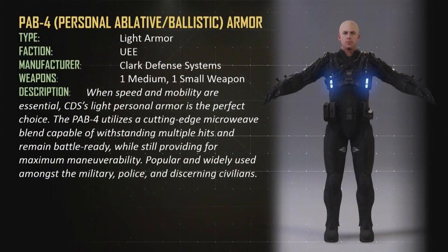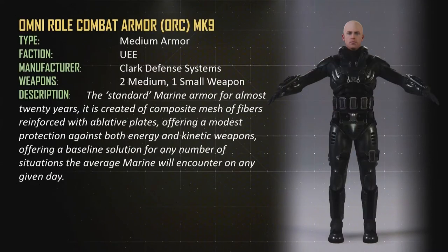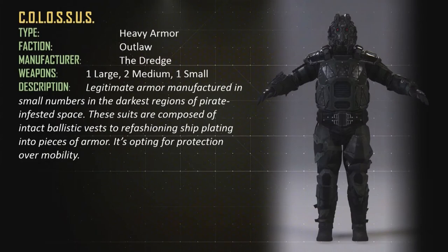Here are some armors shown off at PAX East. Some are UEE, some are Outlaw. The last two were light armors, followed by UEE medium, then Outlaw medium. My favorite is actually the UEE heavy — it just looks robust. And then you've got the Outlaw heavy armor that looks like a fat robot.